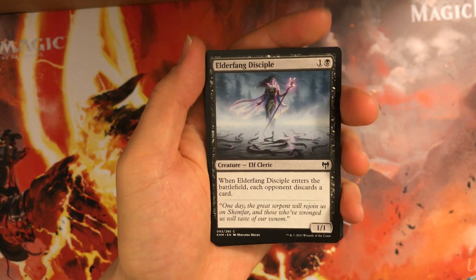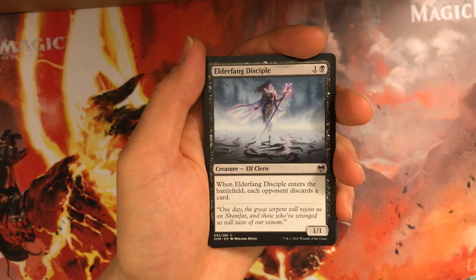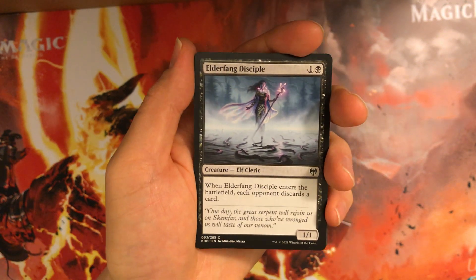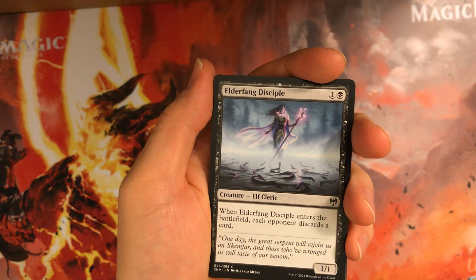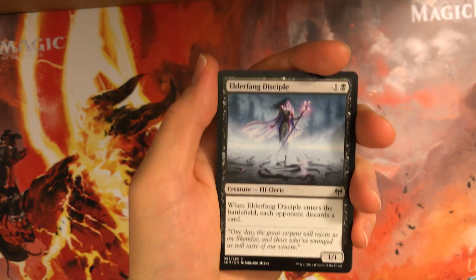Elderfang Disciple — it is an elf and essentially a Ravenous Rat, making your opponent discard a card. Early game, pick something off. Late game, not as useful, because usually people are emptying their hand faster with foretell — less incentive to hold cards in hand. Pretty good card, nonetheless.